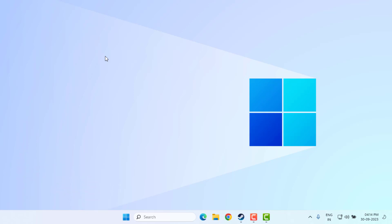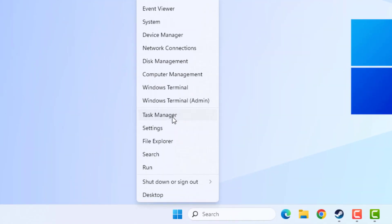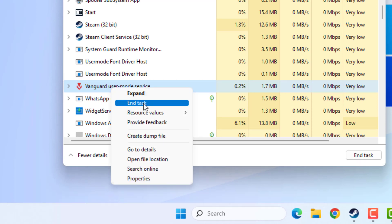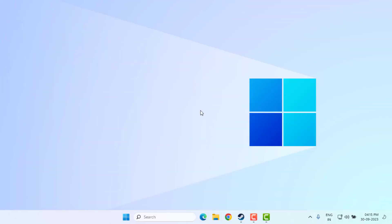Method number one: right-click on the Start menu and click on Task Manager. Close all apps running in the background like this. Select the application, right-click, and end task like this. Then close the Task Manager.